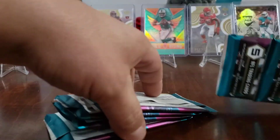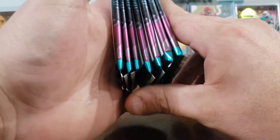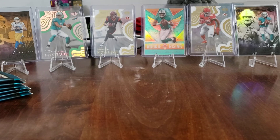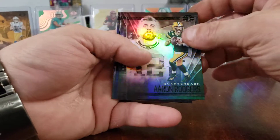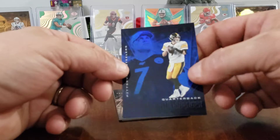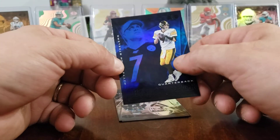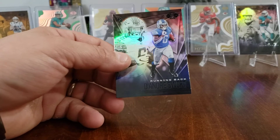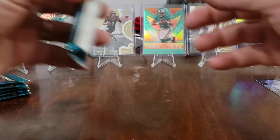Let's get rid of that box and get to work. They all look about the same size. First pack: Aaron Rodgers, Marvin Jones, Big Ben blue — blues are a lower run but numbered if they're numbered. Teddy B, Deandre Swift. Out of that whole pack there was one rookie, so hopefully they get a little better.